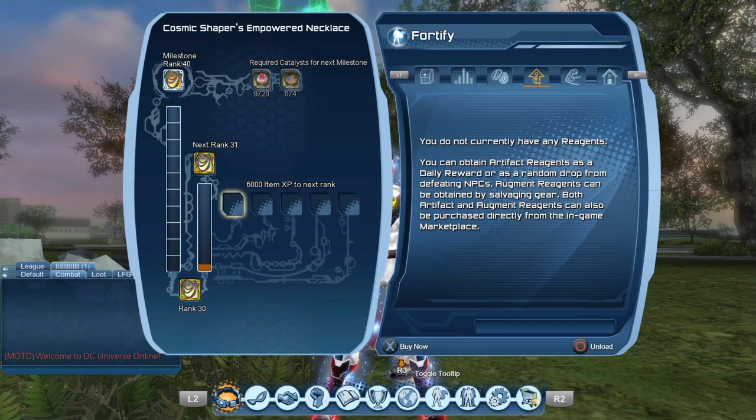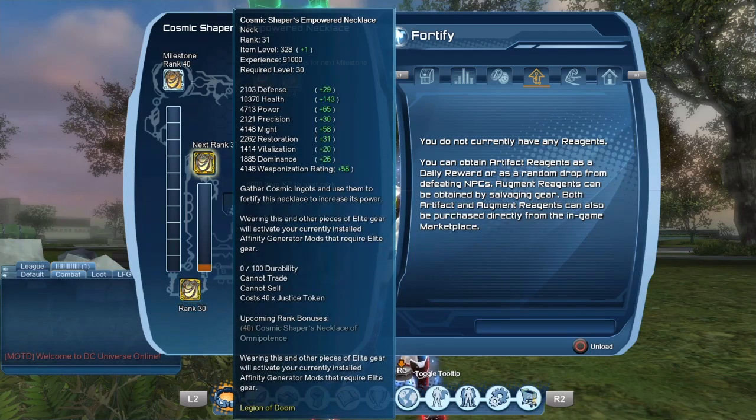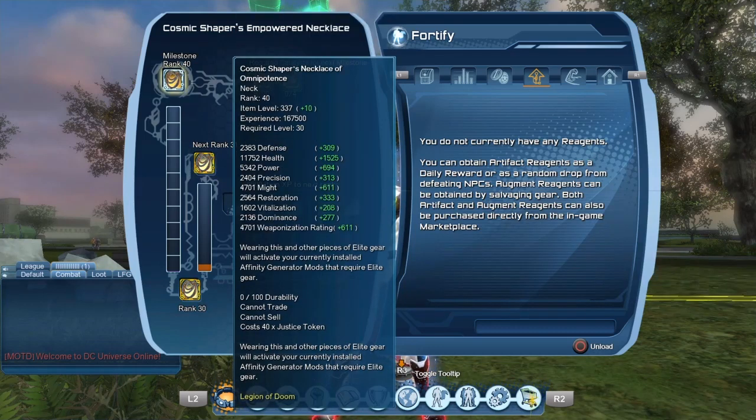The last rank will be rank 40. Just to go to rank 31 we'll need 6,000 XP. Right now we have 85,000 XP — that means basically 85 cosmic ingots. We're going to need 91,000 just to go to rank 31. In order to reach rank 40 we will need 167,500 XP, so in a nutshell you need 168 ingots — unless of course you get some criticals when you break through. So we're roughly halfway there.